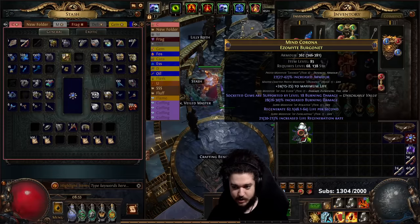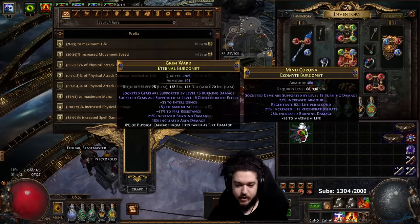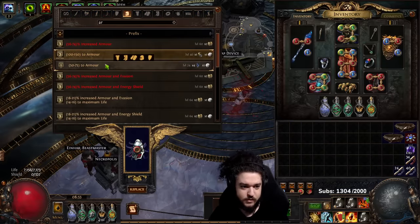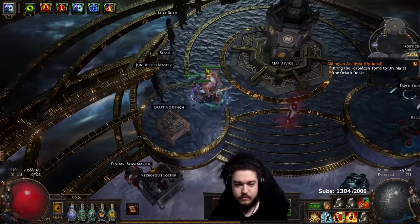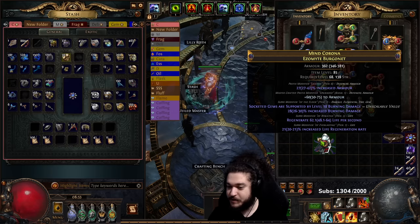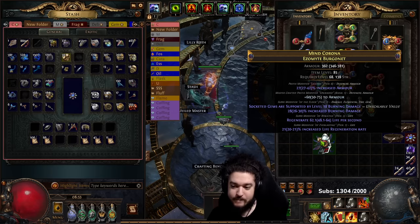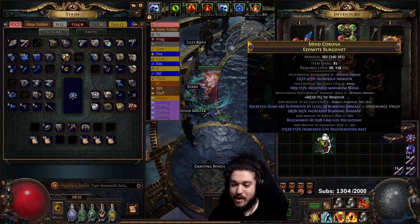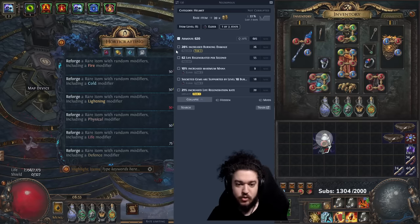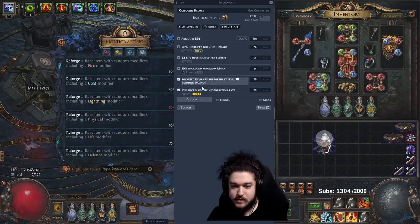We're just going to go ahead and see if we get lucky. For sure flat armor — armor is the most likely to roll, I think. Now we just really hope we get Concentrated Effect. Didn't hit it, got mana, so we go again. This is a helmet, though, that you could potentially sell just because of the affixes.